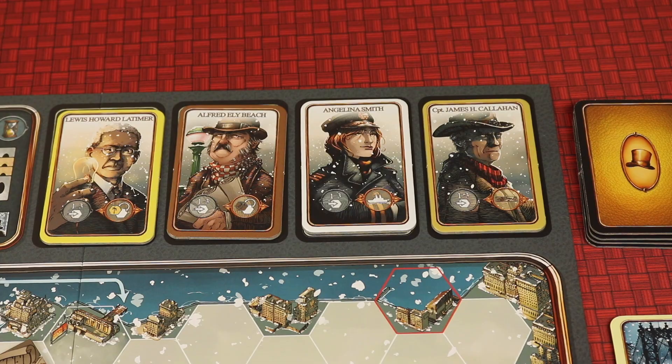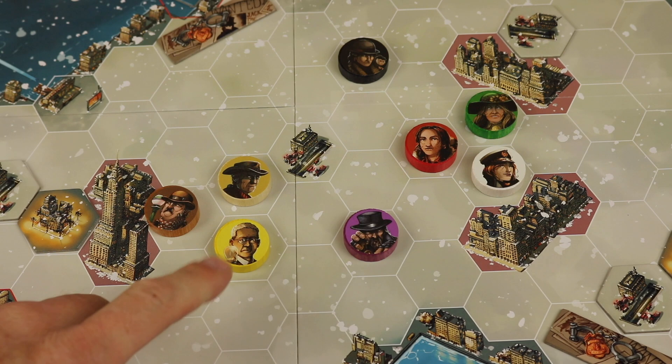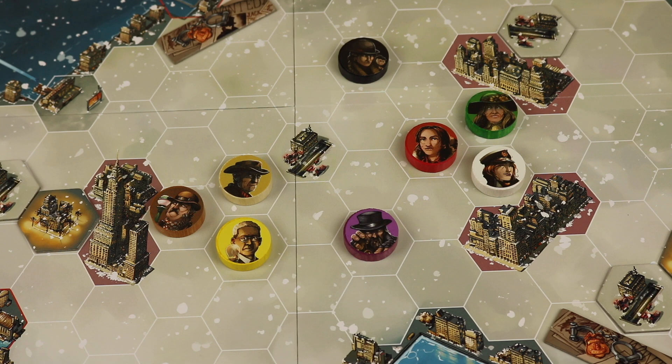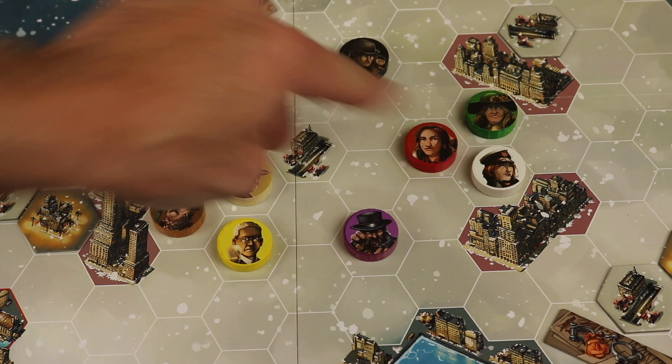Let's talk about light. Right now as the game starts, all three of these characters are known as able to be seen — they're in the light — because they're in hexes that are adjacent to each other. Same with these three: they're next to each other and in the light. This one has nothing around them, so they're in the dark. That's very important to what's going to happen at the end of each round.